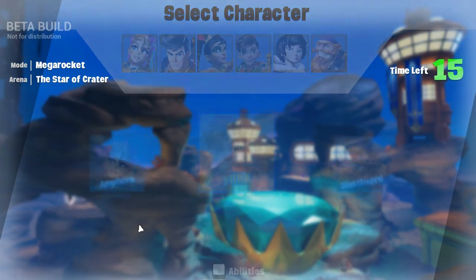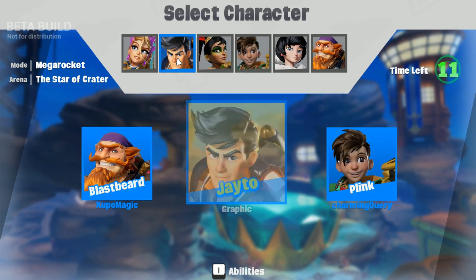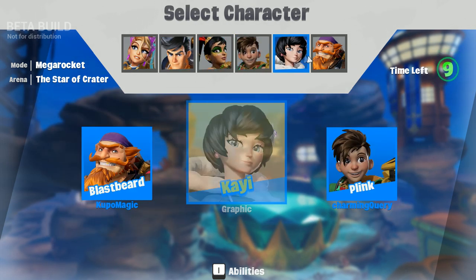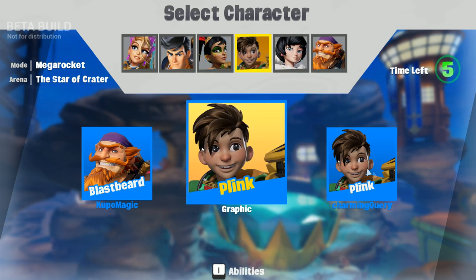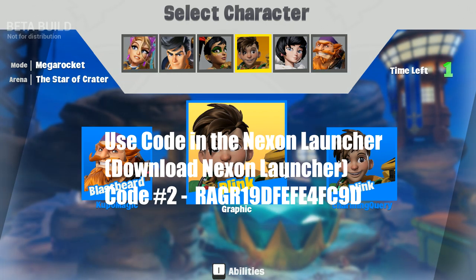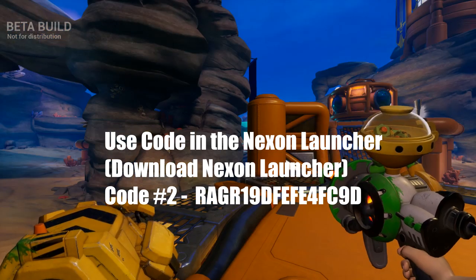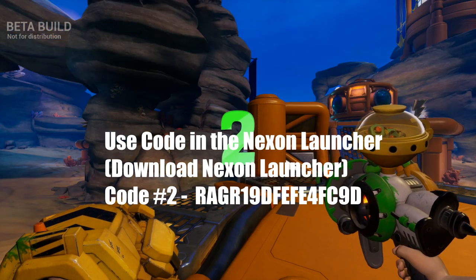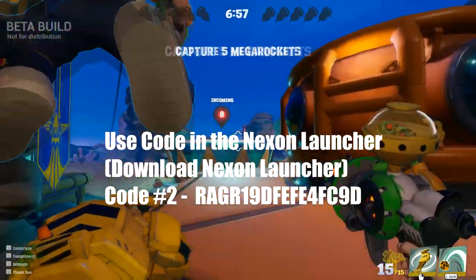Looks like we're just trying to capture points. We can actually run double of the same character — you know what, we're going to try it. This guy's got to be picking it for a reason. So you can have two of the same character, which is crazy. I feel like that might be overpowered depending on the character's abilities. Shift is a throw — let's check it out. Is that like a grenade?